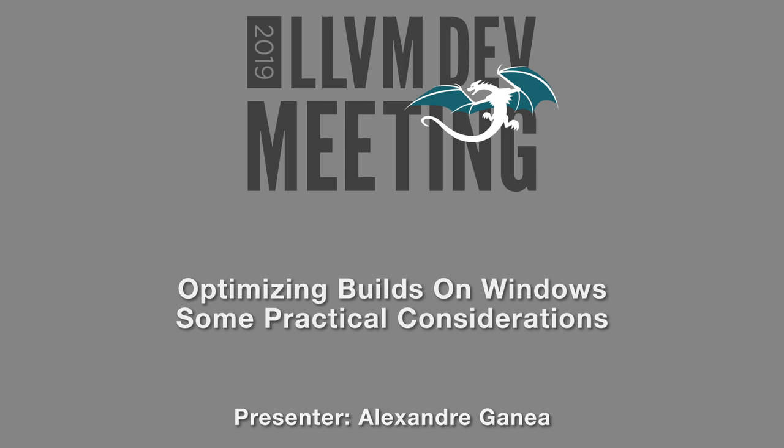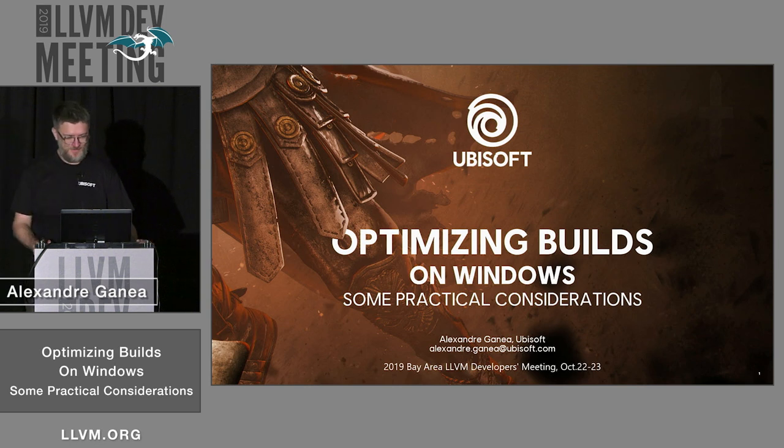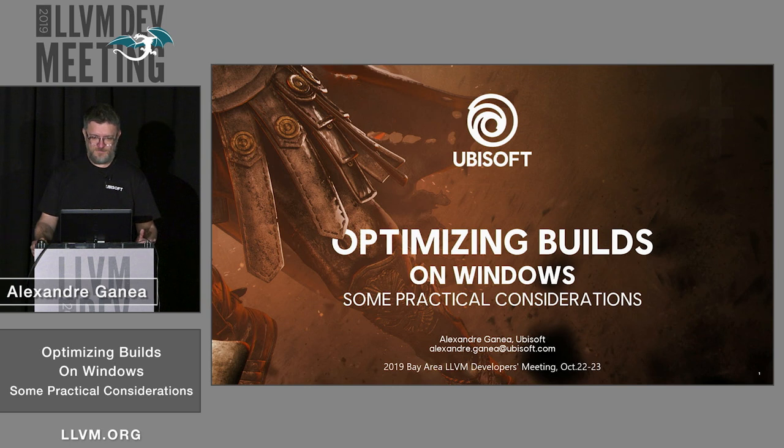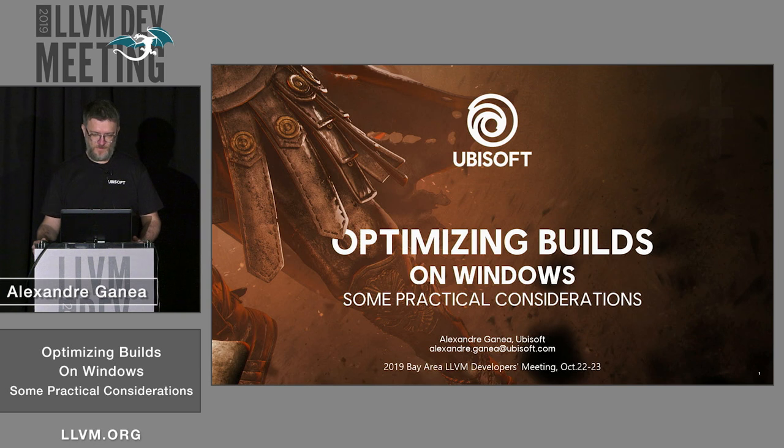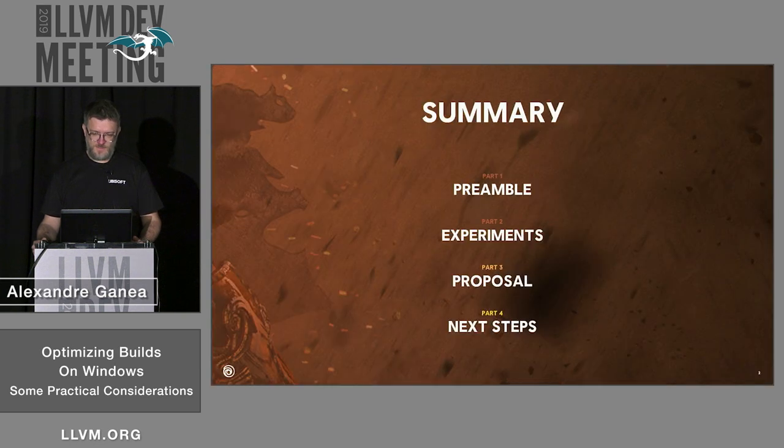Thanks for being here. My name is Alex. I'm working for Ubisoft — we're making games, in case you don't know us. The goal of the talk today is to show you some tests we did in our games. This will be in four parts: first I'll go over our situation, then some experiments we did in our game code, our proposal, and then some future thoughts.